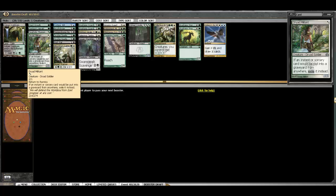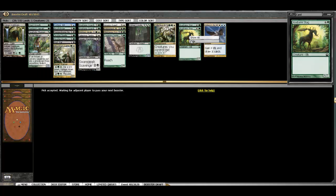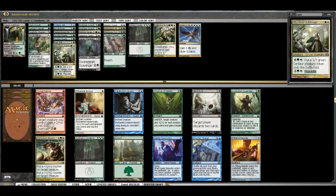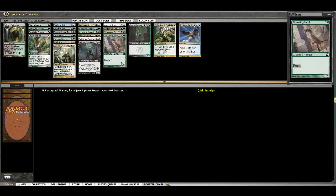So we have 26 cards. I don't think we'll be playing the Stags. I also don't think we'll be playing Sphinx's Revelation as blue is more of a splash if we do splash it. Having 19 creatures on board, we're looking for removal at this point. Another Axebane is great, but I'm going to take Common Bond here and have two.